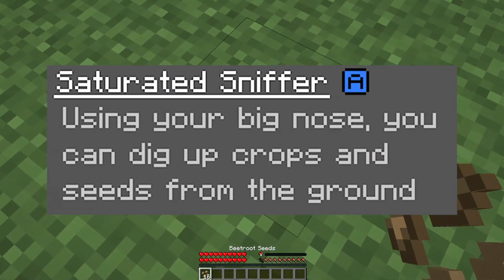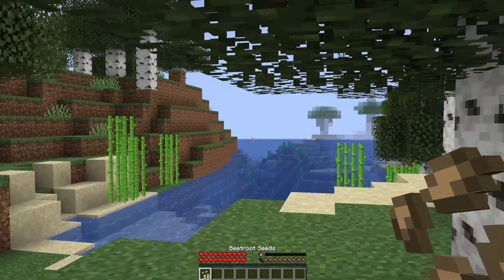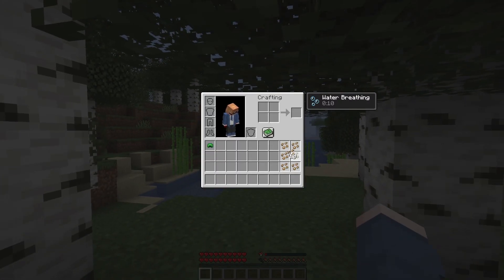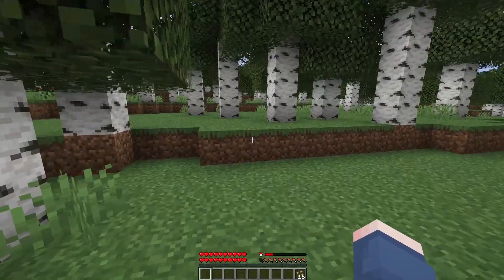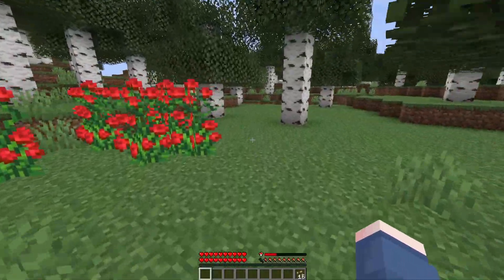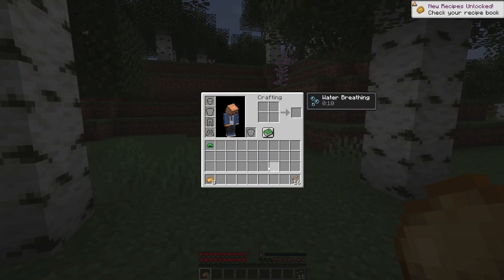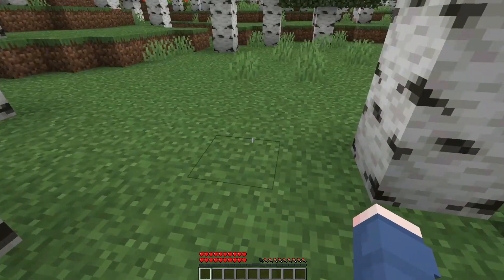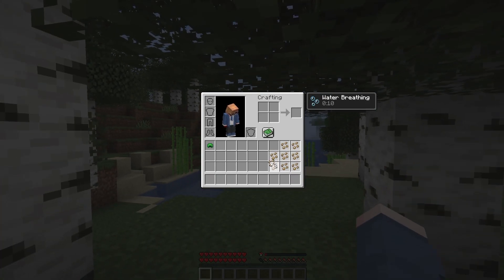Next ability: Saturated Sniffer. Using your big nose, you can dig up crops and seeds from the ground. This ability is based upon the main feature of the Sniffer mob that we know so far, and how it's been implemented is very interesting. It's got a cooldown of roughly 60 to 70 seconds, and it will not be ready when you first spawn — you'll have to wait that time out before using it once. When you activate it with the primary ability key, you get a brief slowness debuff that disappears, and you receive a random amount of seeds or plantable crops from a pool. I have no idea if it contains sugarcane or cactus though.